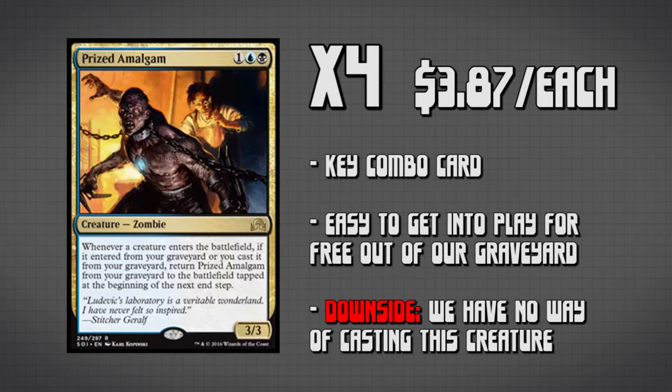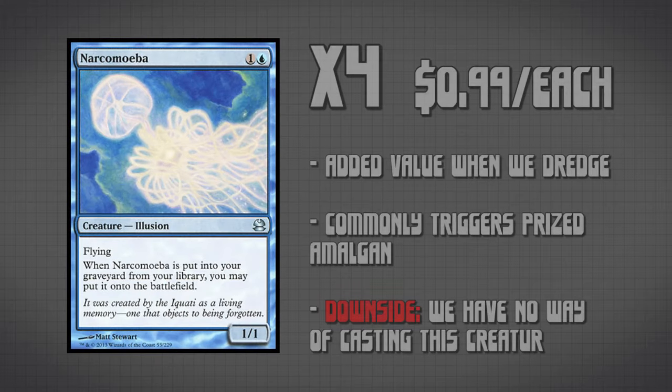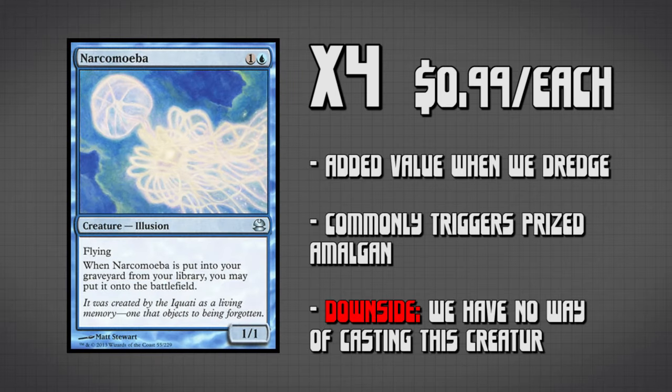Next we have Prized Amalgam. We are running four copies of this guy and he is the key combo piece to this deck. As you can see he is black and blue, but our deck is black and red. We don't have any way of actually casting this creature, which means we are only going to use his ability to pull him out of the graveyard onto the battlefield. Narcomoeba — we're running four copies — is doing exactly that. This card is also blue so we have no way of casting it, but whenever we dredge we're putting cards from the top of our library into our graveyard, and if Narcomoeba gets dumped into the graveyard during that dredge, it comes onto the battlefield, thus triggering Prized Amalgam. You can now see why Dredge is considered a combo deck.